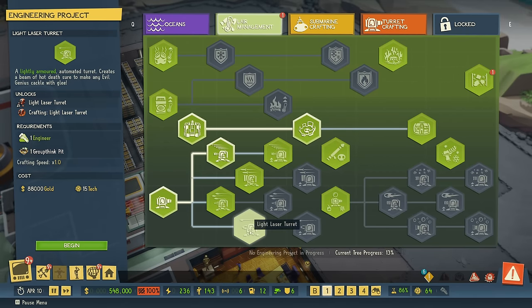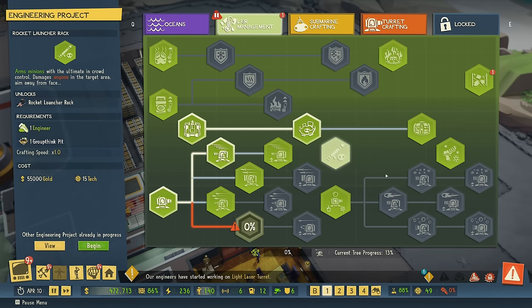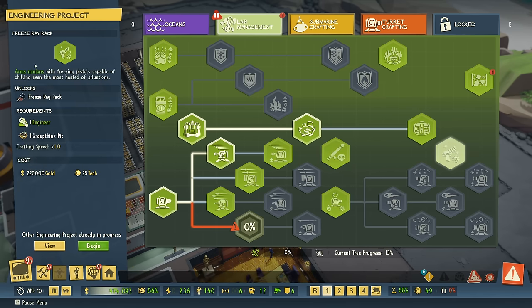Like for example the light laser turret — creates a beam of hot death, sure to make any evil genius crackle with glee. I would like to start with this, 88,000 it is. We can easily afford this. And then we got some very interesting weapons here: the rocket launcher rack and also the freeze ray rack, that gives me a stun pistol — a freezing pistol we can use to stun minions or enemies temporarily. Holy cow, it is expensive though. We'll just see when we can afford this.